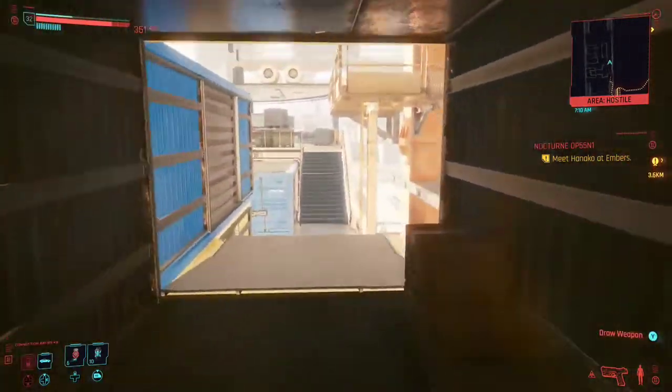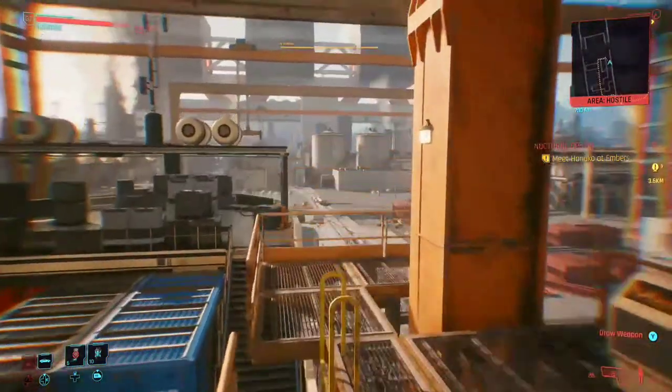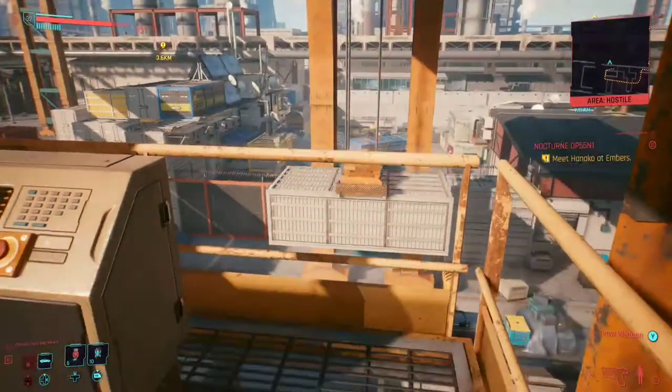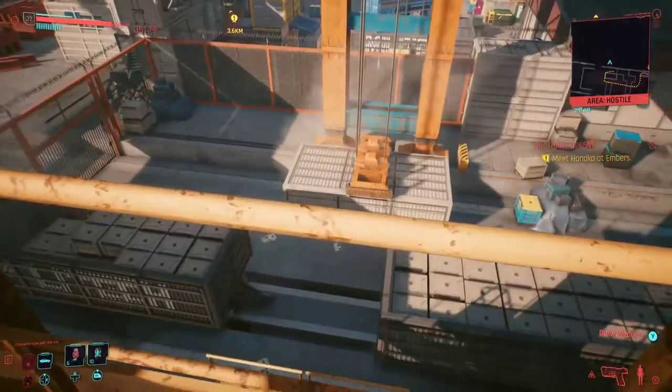What you want to do is come over here — there's a ladder right there. I did the shortcut and you want to click on this console. This console lowers the actual crate.